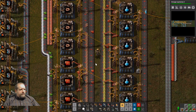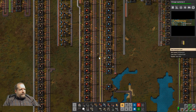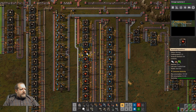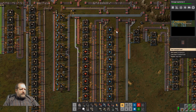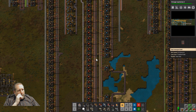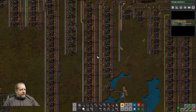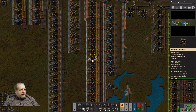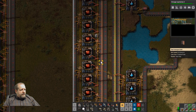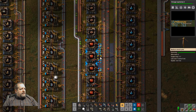What's holding up blue science now is red circuits — that's good, we've shifted it. If you're constantly shifting which input is the problem, that means you're in good balance. If it's always one ingredient then you've got to increase something dramatically. Red circuits just take forever to make — 6 seconds, that's relatively long. Copper cable is output on the right, plastic and green circuits coming in on the left. We're actually good on cable and plastic all the way down. It is green circuits that are the issue.